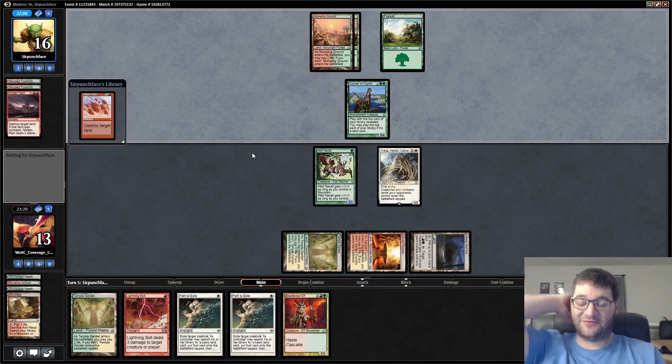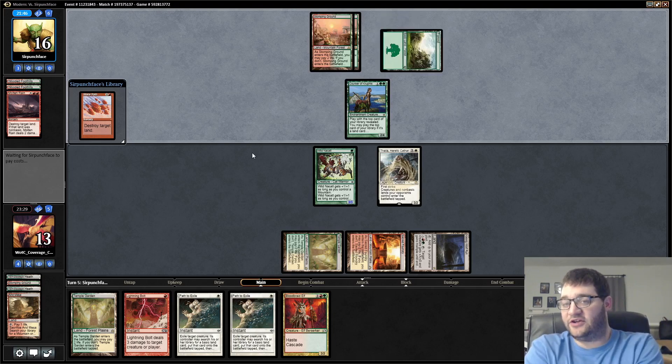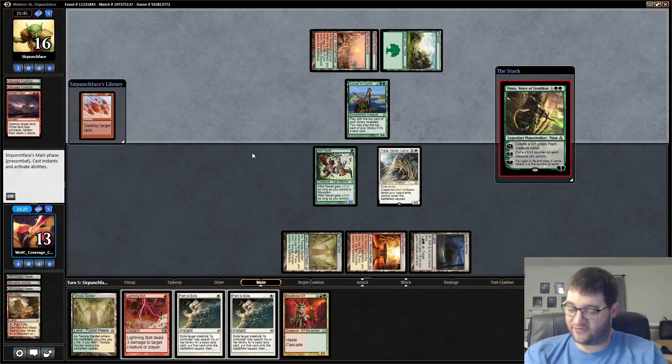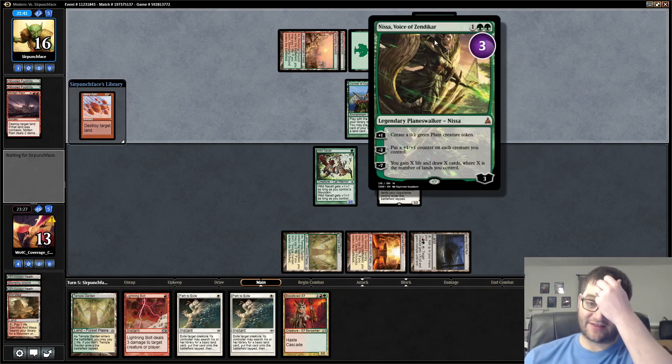Bloodbraid actually does not match up very well against Corsair Kruphix, but we can use some of this removal to take it out. Preferably Lightning Bolt rather than Path to Exile. Our opponent can still have land destruction here — they have six cards in hand, it's got to be something. Thalia should be pretty good, though. Nissa voices in a card. This card's really nice. I like it a lot.